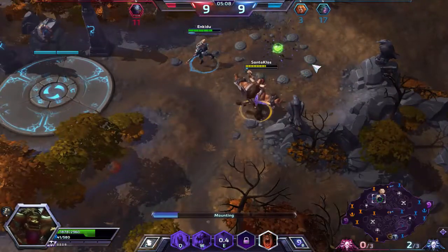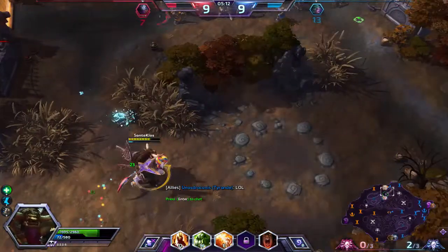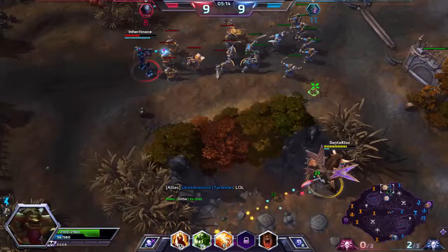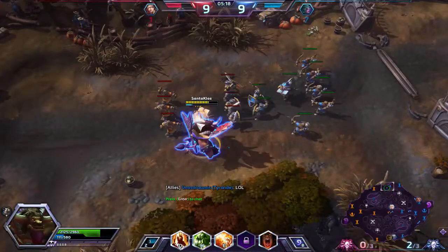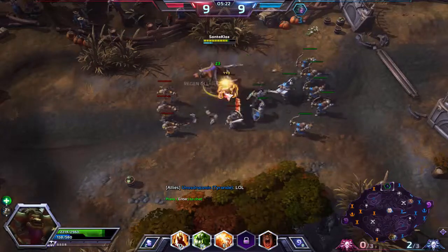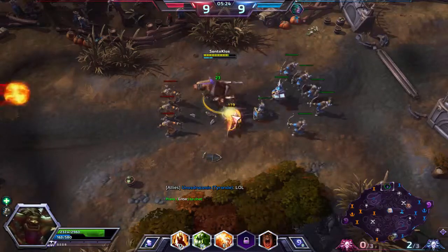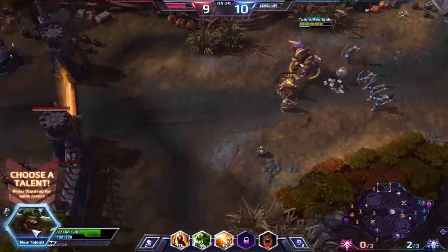So we don't really have to worry about any ganks for now. We did take out Jaina — I keep making that Jaina-Nova mix-up. We do pick up kills on Zeratul, Jaina, and Nova.